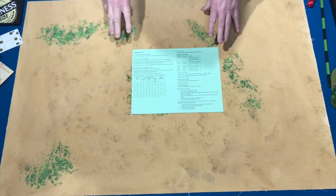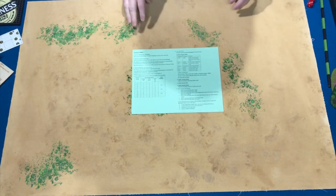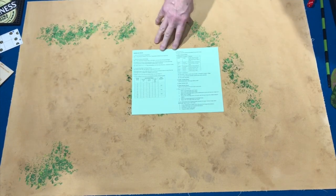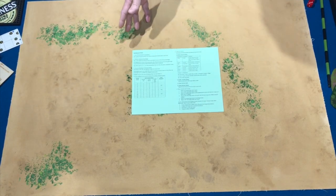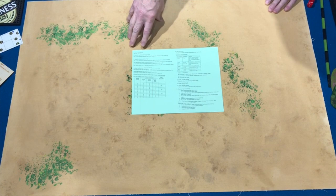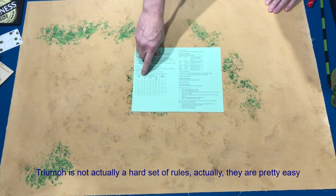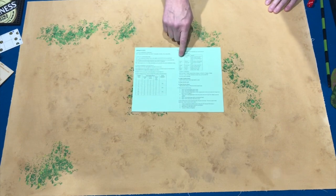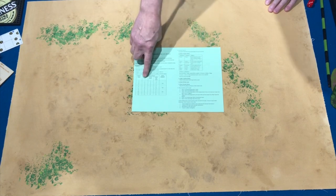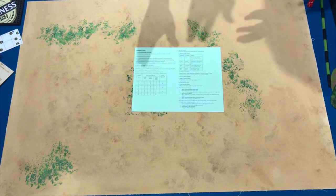We have a QRS for the setup - a free download from the Washington Grand site. If you don't have the PDF but have the hard rules, go ahead and download it. You can also download it before buying the rules to get a better understanding of the setup. This QRS walks you through what I'm going to cover. Basically you have categories of terrain and then types of terrain pieces you can put down based on those categories. Today we're working with dry terrain, weighted towards the Egyptian side.